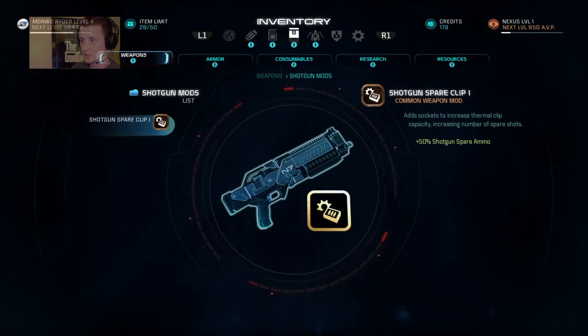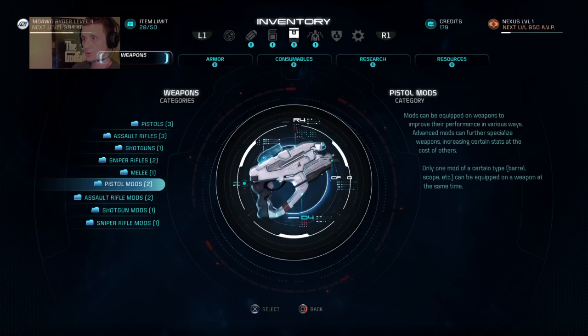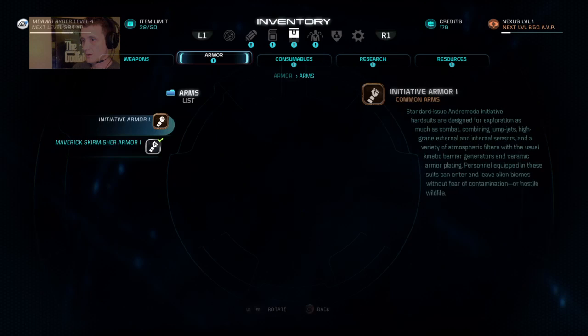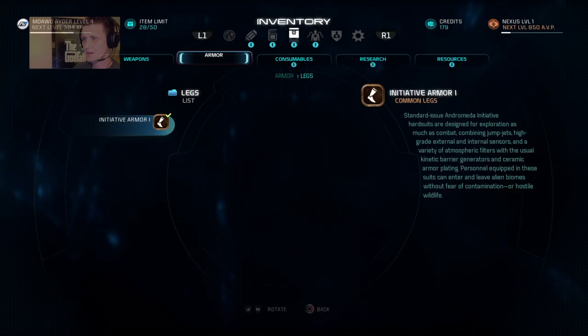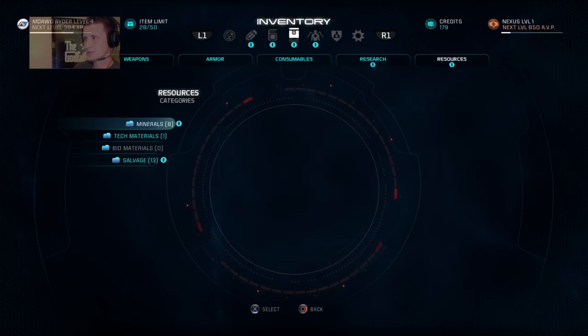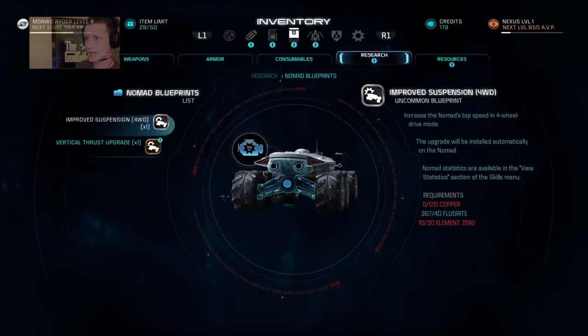Let's double-check the sniper rifle. It looks like mostly what we got were one of each of the weapons. But if you go to inventory and then check out armor, we now have some additional armor choices as well. Initiative armor is what we're wearing, and there's also Maverick scrimmage armor. Some of this I'd have to go back and look at the list of what got put in here — some of it may be from other sources. We also got some new blueprints, including Nomad blueprints, which were some of the main ones I saw. You can actually upgrade your Nomad — which is what used to be the Mako back in Mass Effect 1.